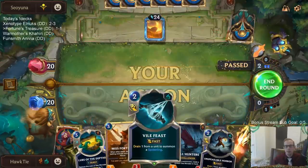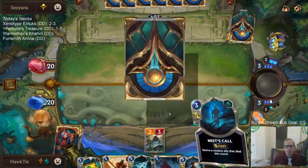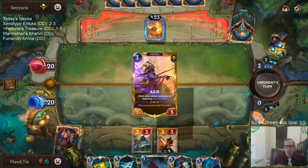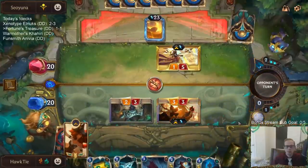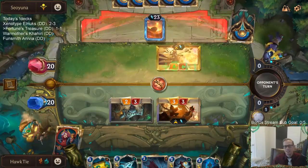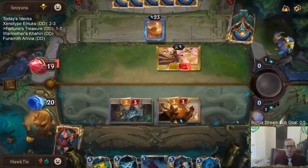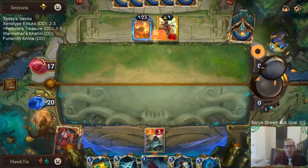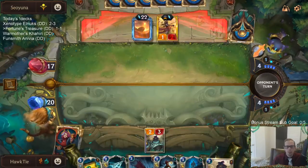I was hoping they'd have either Dune Keeper or Rockhopper — that's why I kept the Vile Feast. The Shapestone was the last card they drew. As y'all know Misfortune is not really critical to our deck — we got a good amount of damage on this Azir, and that is important.